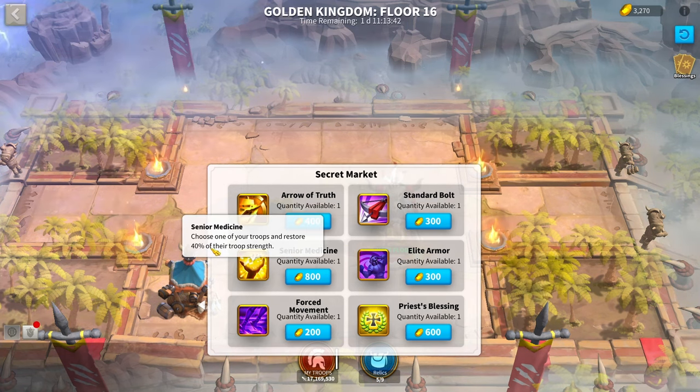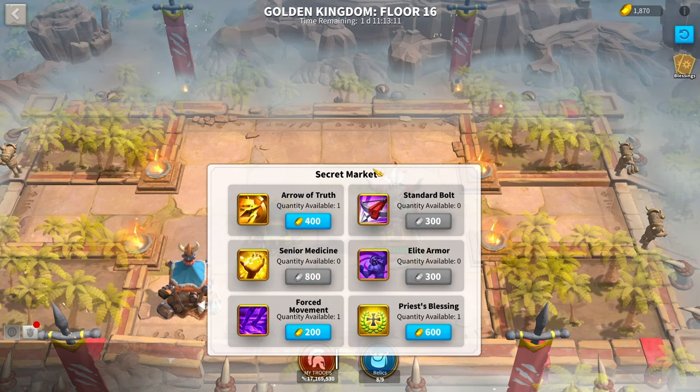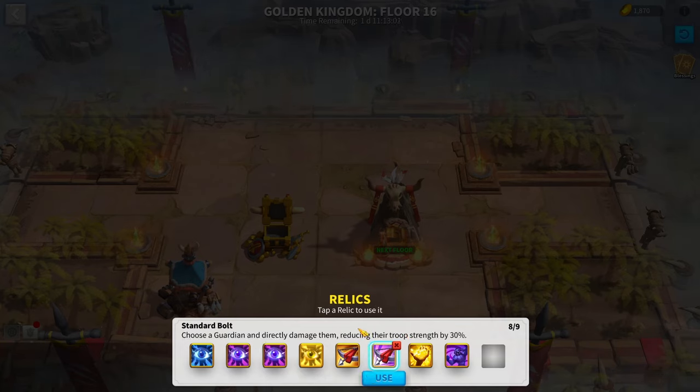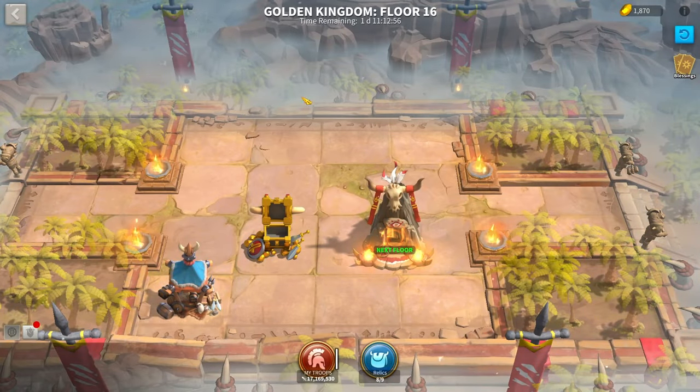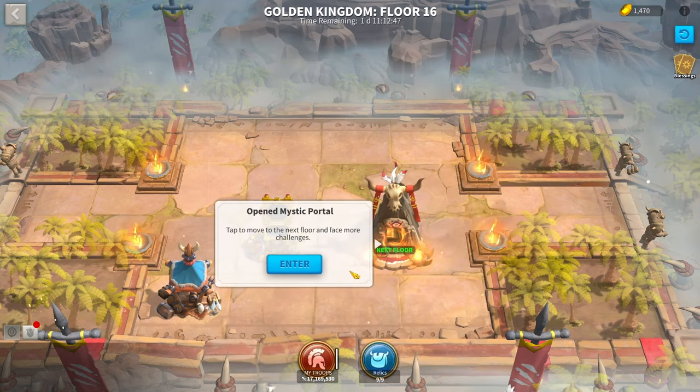Also, if there are any detectors in the shop, they are really good. The best would be the Minion Detector, and the worst is probably the Elite Detector. If possible, try and replace even your standard bolts and elite armor with Minion Detectors since they're going to be really essential, especially on some floors I'll show you later. Just try and fill up your inventory. I'm going to take an Arrow of Truth to wipe out an Elite Guardian if it annoys me, and it should be really smooth sailing from here if you followed all the advice.